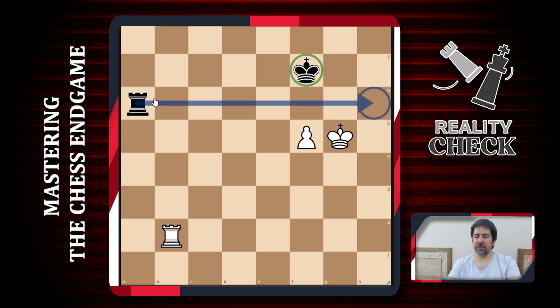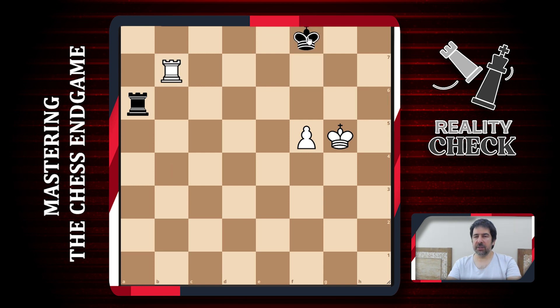We never let white pass the sixth rank with his king — it's impossible. White king cannot get to the sixth rank at all. If he does, it's going to be a very clear draw. If white checks, black just waits with his king on f8 and f7. We just wait there forever. White can check, we go back — we never go left, never go right. We just wait right in front of the enemy pawn, and there's nothing white can do. Absolutely nothing.